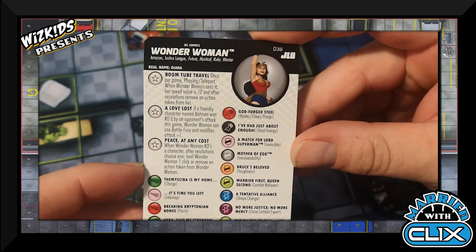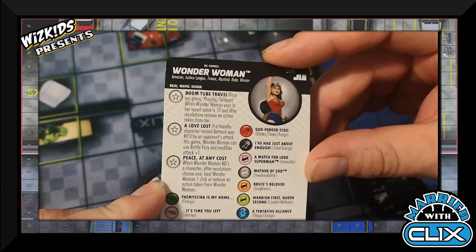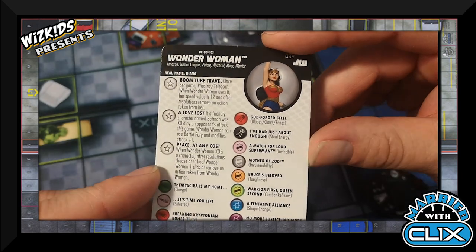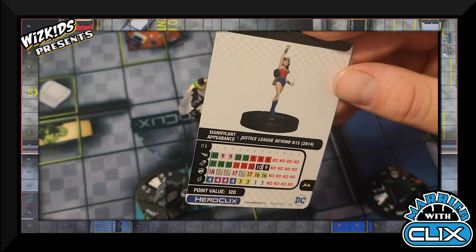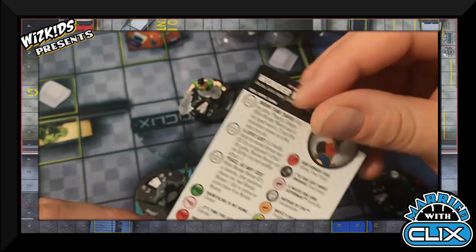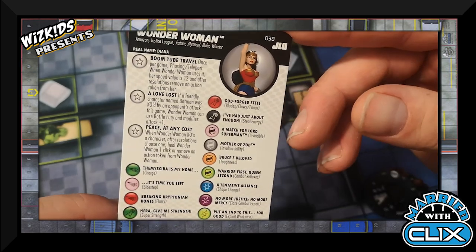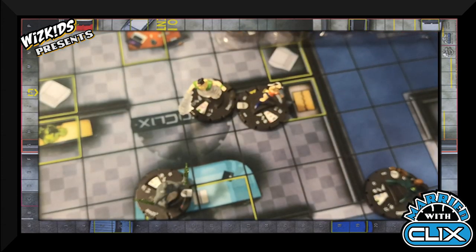I also went with Wonder Woman at 120 points — her Boom Tube Travel trait is great. Her Love Lost trait means if a character named Batman is killed by an opponent's attack, she gains Battle Fury and modifies attack by plus one. Her stats are pretty good on their own. Her Piece at Any Cost power — after resolution, choose to either heal Wonder Woman one click or remove an action token from her — makes her tough and beefy. She's got Shape Change to help protect her.